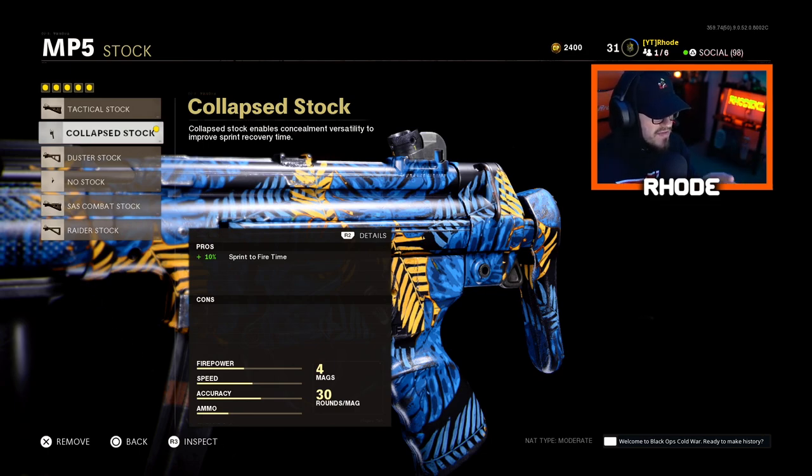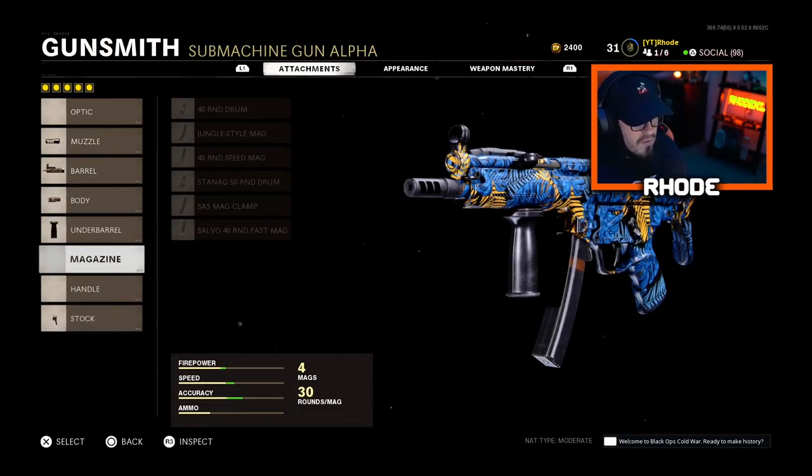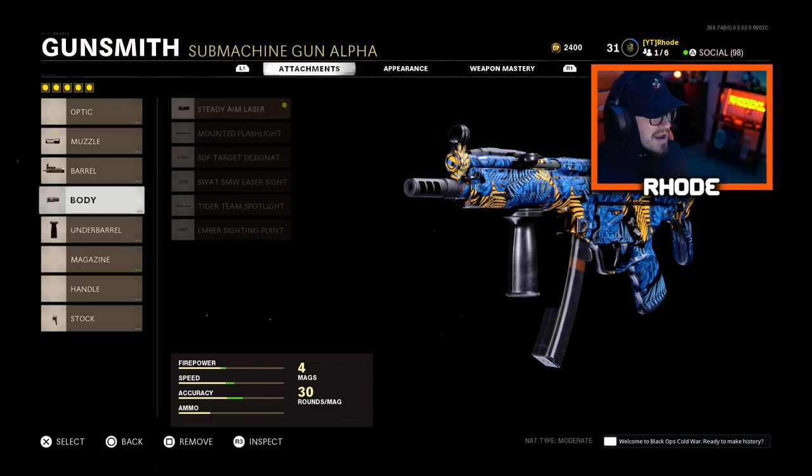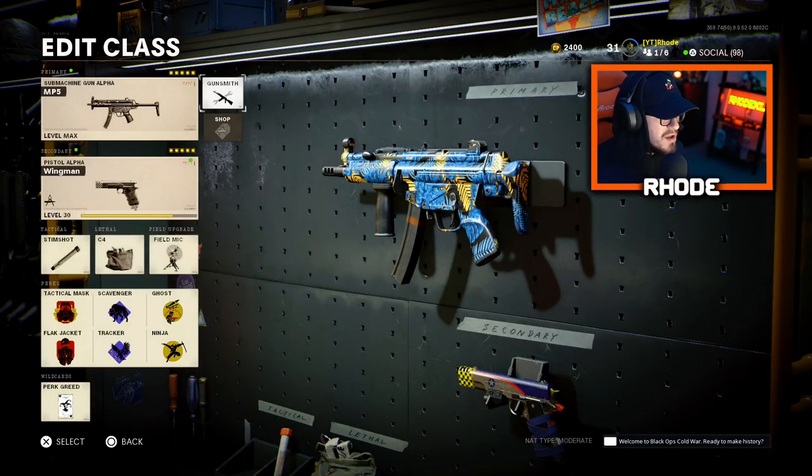This setup feels like the MW setup when you use the clap stock and everything — it is very accurate. The only downside is it has 30 bullets, which I don't like. If I had to change anything I'd probably put on a 40 round speed mag, but that's just my opinion. Pro competition is a lot different than pubs. Anyway, I really recommend you try this setup out, it's really really nice.